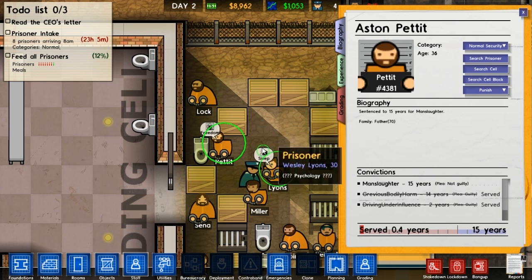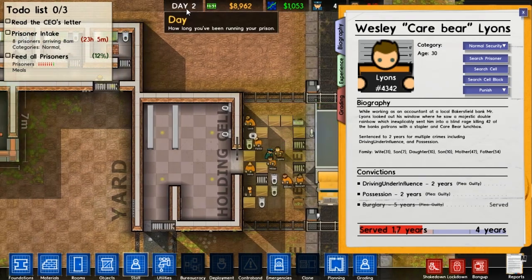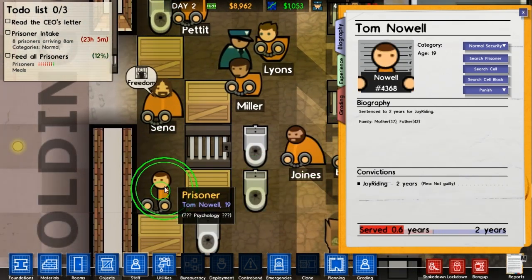There's so many options. Convictions - manslaughter, 15 years. Wow, okay. Driving under the influence. He's served two of those. He's served 14 years. He's still... oh, you know what would be fun - manslaughter. Let's go for that. It's gonna be cool actually to see when they sort of fulfill their entire time, if the prison actually lasts that long. Well I guess it's just day two, so really it's gonna be a long time before they actually fulfill their duties. But some of them will. Some of them will be here for life really though - 15 years is kind of like for life in this game I guess.